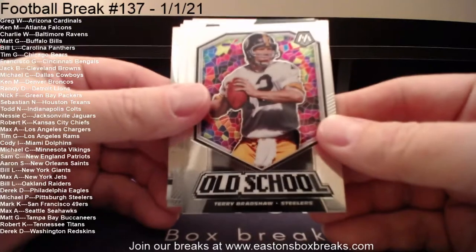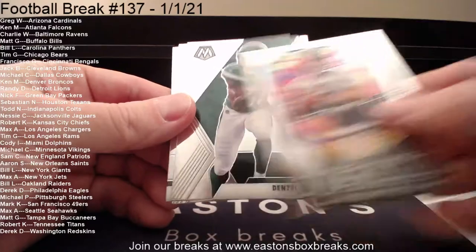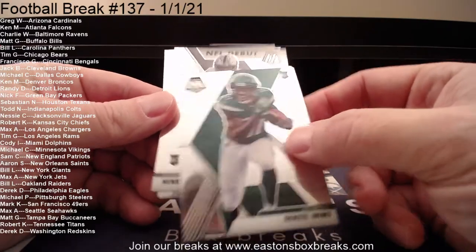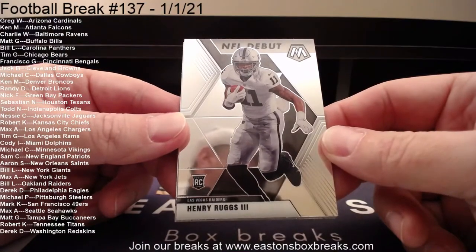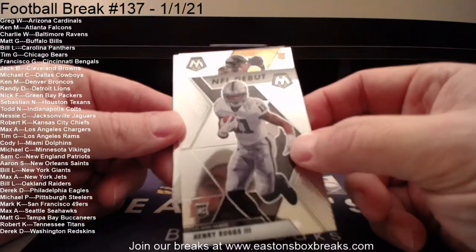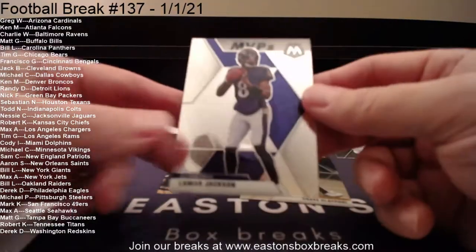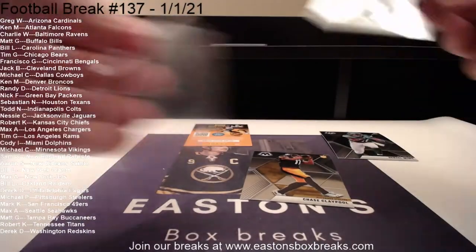We've got five cards left. We're going to start with Terry Bradshaw to the Steelers. Here's a Denzel Mims base rookie going to the Jets — that's going to Max. NFL debut to the Raiders: Henry Ruggs — that's going to Bill. And then we've got a nice Chase Claypool base rookie going to Pittsburgh and Michael P. And then our final MVP: Lamar Jackson going to Charlie and the Ravens.